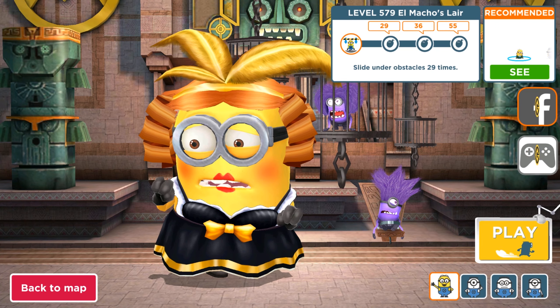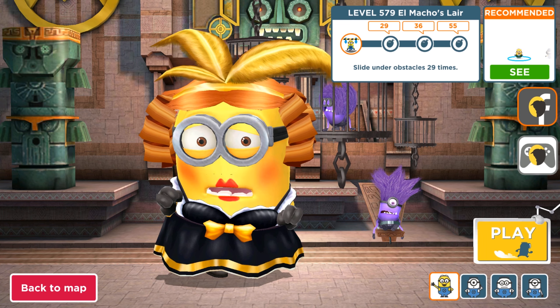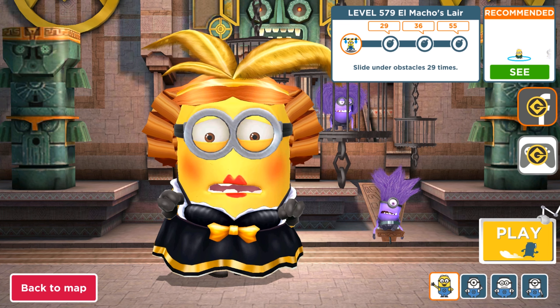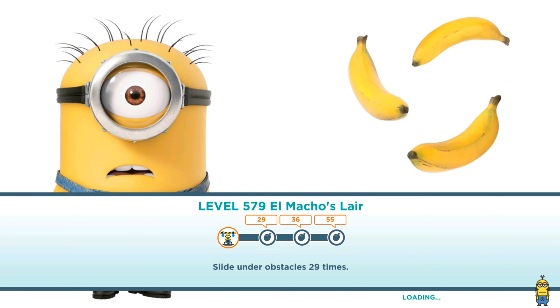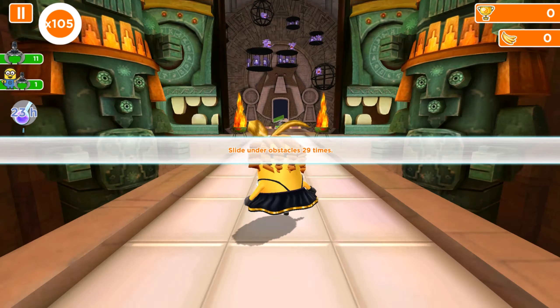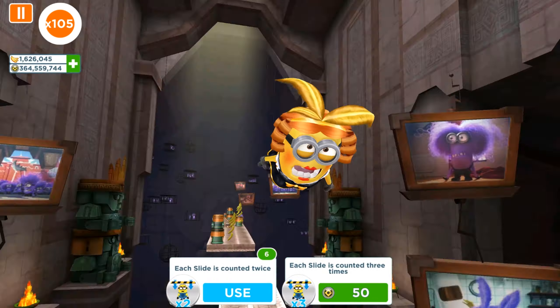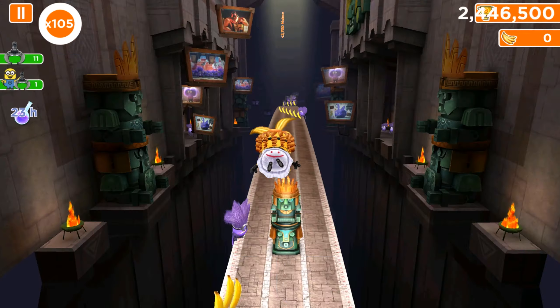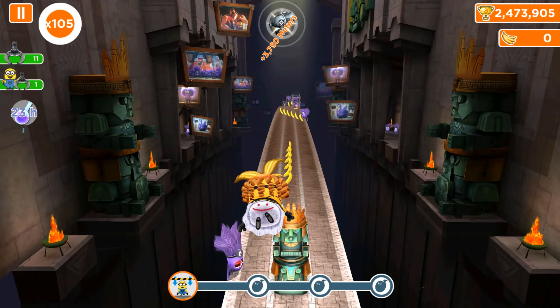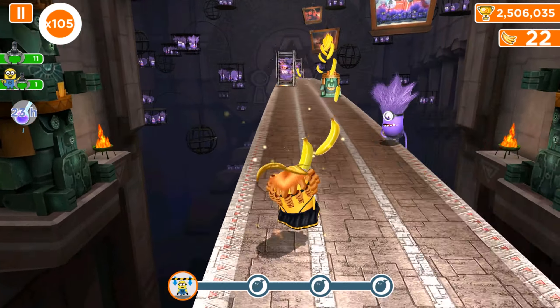Hello and welcome back to All Giant Games. Today we are playing an old version of Minion Rush with our Kankan Dancer Minion and we are going to complete level 579 in Elementary Slayer, where we need to slide down the obstacle 55 times. We chose Kankan Dancer Minion because she gives us 2 times more slide downs, so she has a multiplier and it's going to help us.